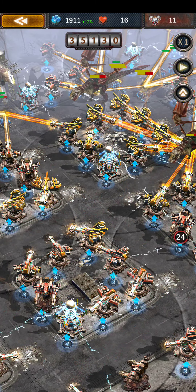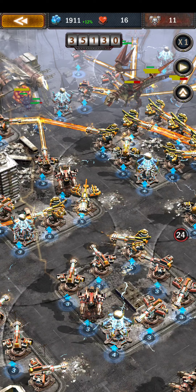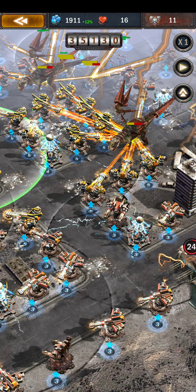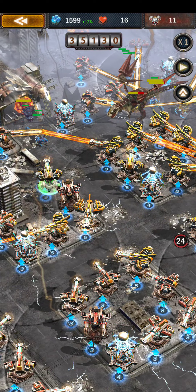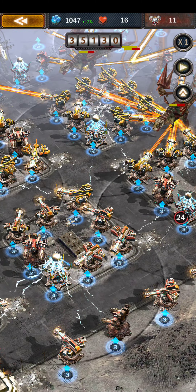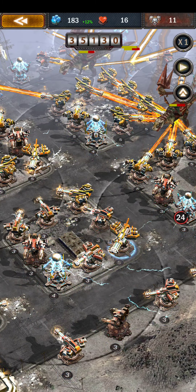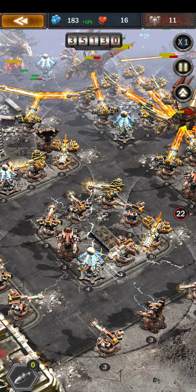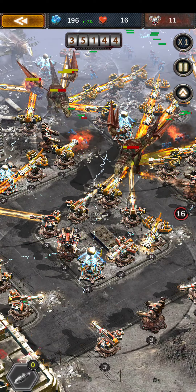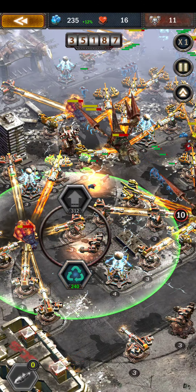Pausing — I have 1,900 resources. I'm going to put them on this laser to bring it up to level five, and then use remaining resources on another laser as well. We're at 35,000 points. The big hope is to make it through this round. If I can get these T-Rex looking things down, I've got a shot.